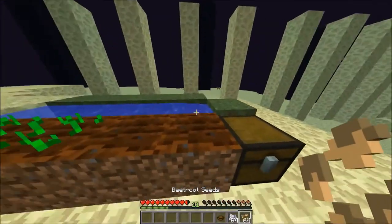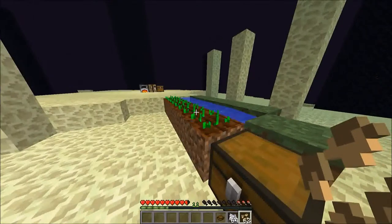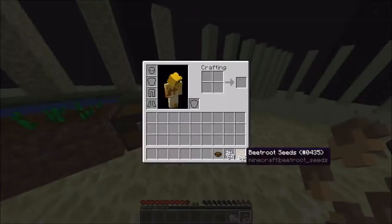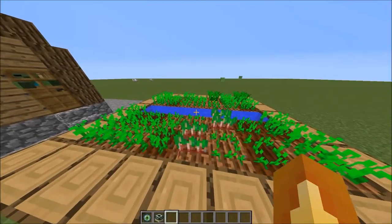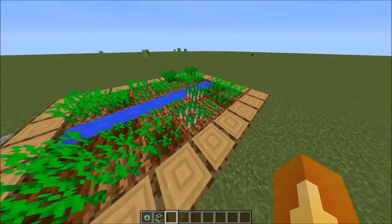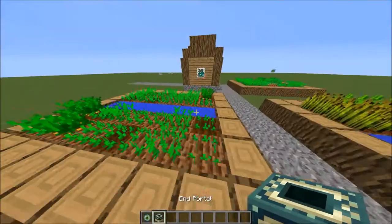I'm actually really glad they added beetroots — it's funny, I was saying in a survival video that I wished they'd add beetroots from Pocket Edition in 1.9, and then they did. If you're wondering how to find them naturally, you can find them in villages — just look around and you'll probably find some beetroot crops.